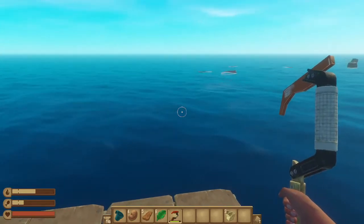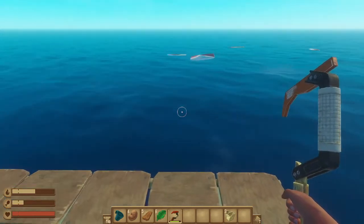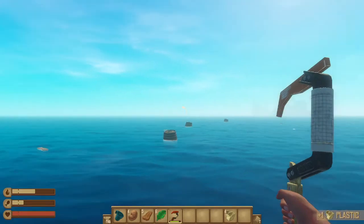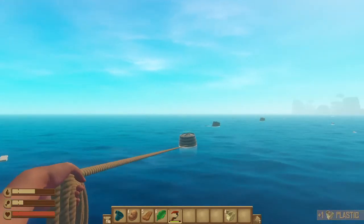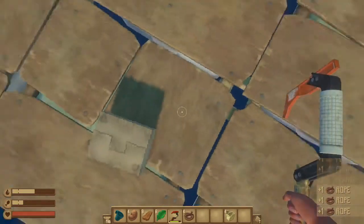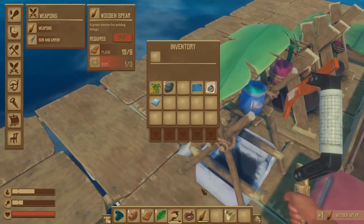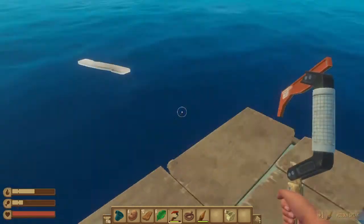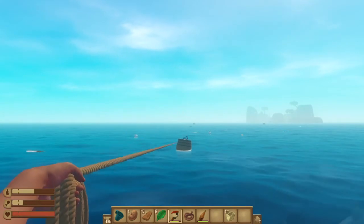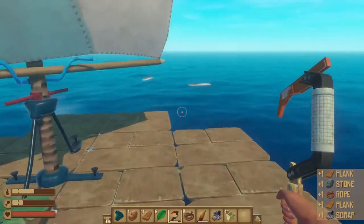Do you want some planks? I can't make it now — I have no rope so I can't. I'll give you my rope then. I dropped you some — that's kind of a lot. There's another island. The sail is doing a pretty good job, not gonna lie — first timers! I've got some scrap but only one piece.